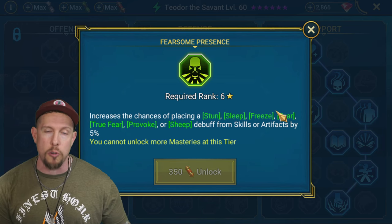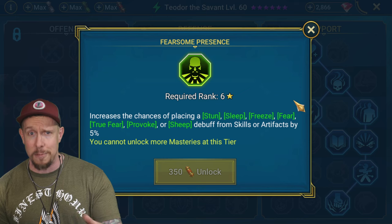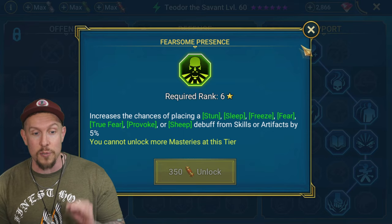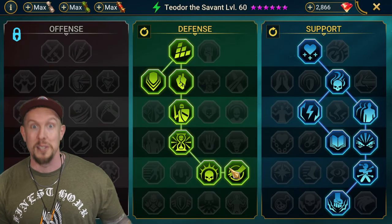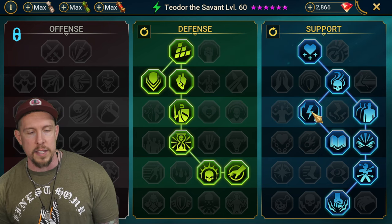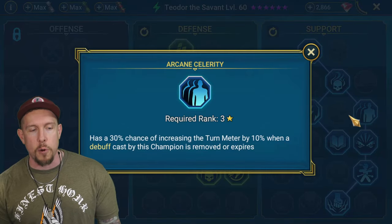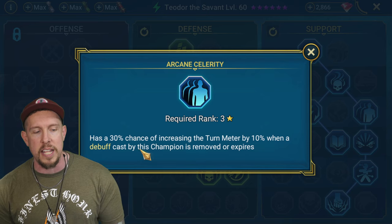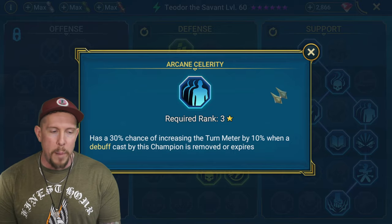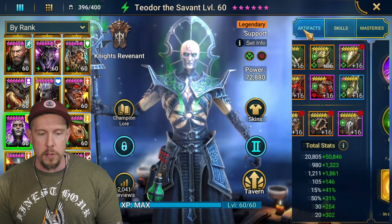In the early game, if you pull Theodore the Savant, you can also consider running him in a stun set - in that case you might want to pick up Fearsome Presence since he has that AOE on the A1. He's really good even if you pull him early on an account - he's gonna supercharge your account progression. For masteries, Rapid Response, Arcane Celerity - 30% chance of increasing turn meter by 10% when a debuff cast by this champion is removed or expires.